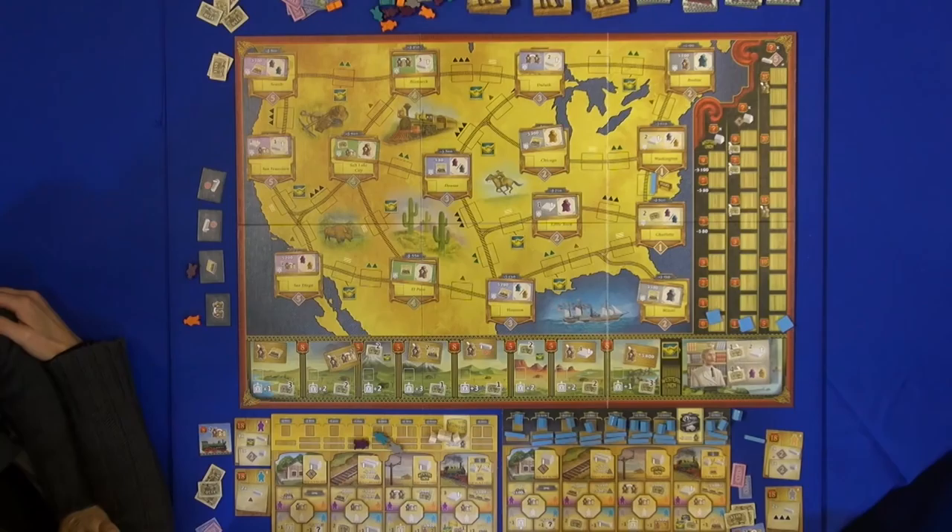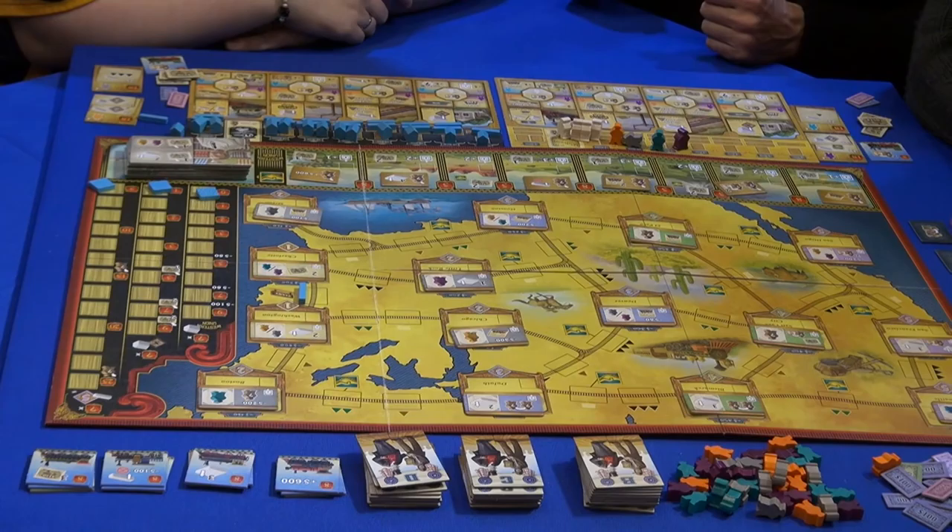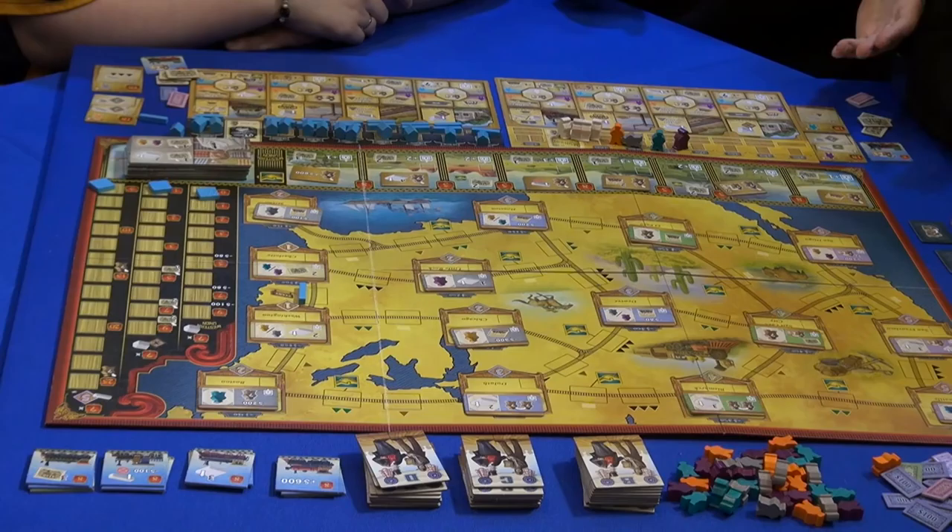Orange is usually for money, the gray one is usually for bonus, and so on. The blue is for improving your action and the purple is for victory points, which is the aim of the game.